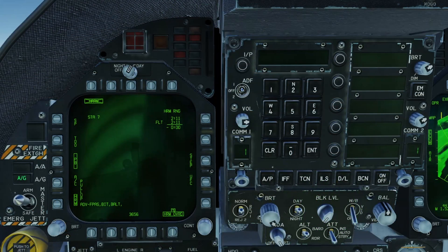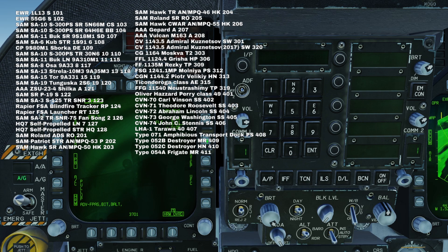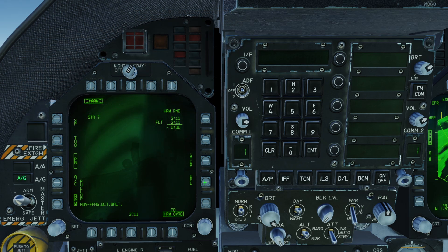Before we can launch our HARM we need to select a radar type to search for. This requires us to enter a specific code depending on the system — I've included a list of these on screen and in the description below. We're going to attack a Fan Song radar, so we'll press UFC, target, and input 1, 2, 6, and enter. Our target code then appears on the HARM page.